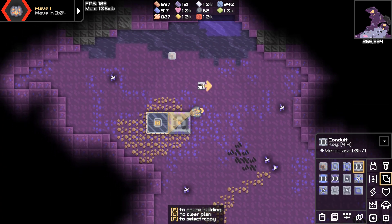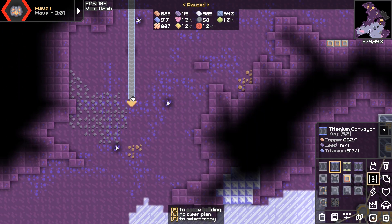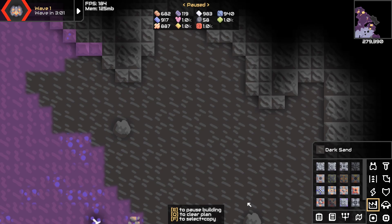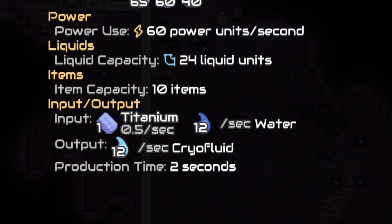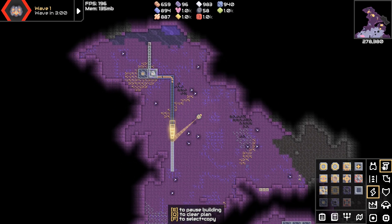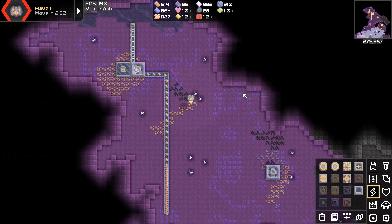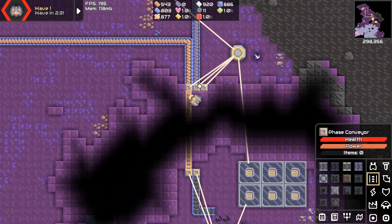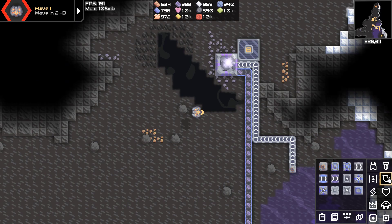I don't know what we're going to do for power on sector 71 — on 49 we got oil so it's basically free. I wonder if there's a spore and water power setup. I think I know what we're going to use, but I ran out of silicon so we need to get that first. Let's get the basic stuff down. We're out of silicon and out of lead — good thing we built the mining infrastructure. Copper and lead done.